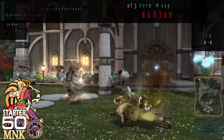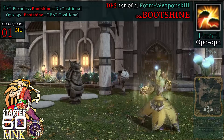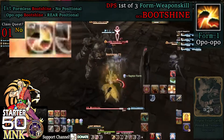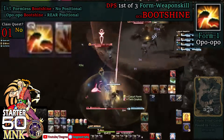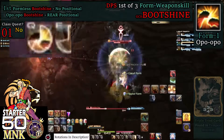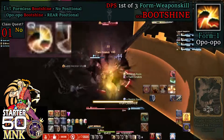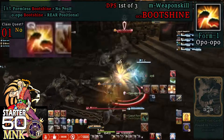At level 1, we get Boot Shine, which delivers a weapon skill attack of 200 potency. It is instant cast with a GCD recast. If you do not know what GCD stands for, hit Boot Shine and wait till your button becomes available again — that is your global cooldown, GCD for short. Boot Shine, along with many other weapon skills in the Monk roster, comes with certain strings attached: positionals and forms. But for now, you only have one weapon skill, so the priority is to punch away until the target is dead.